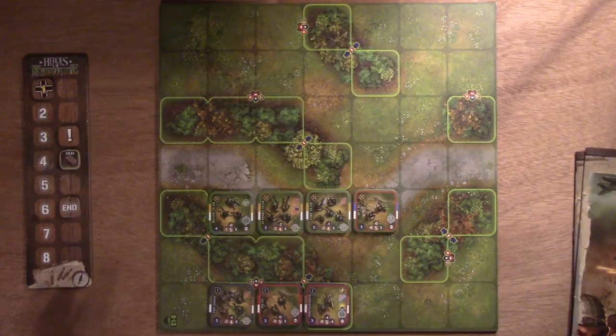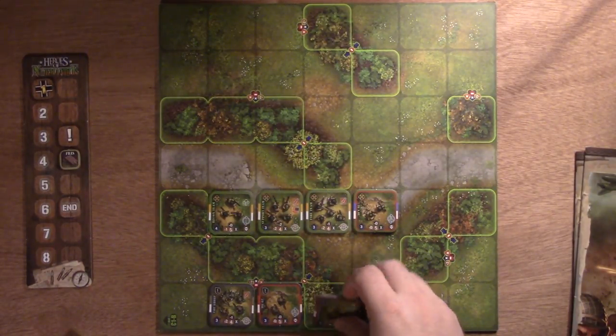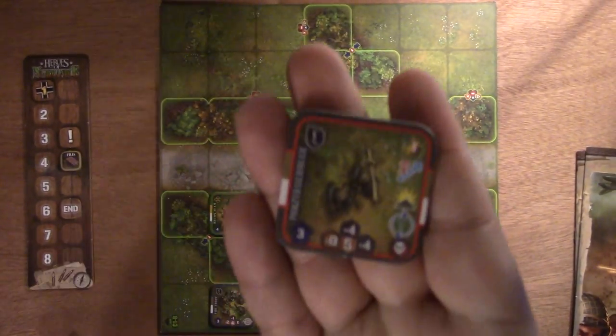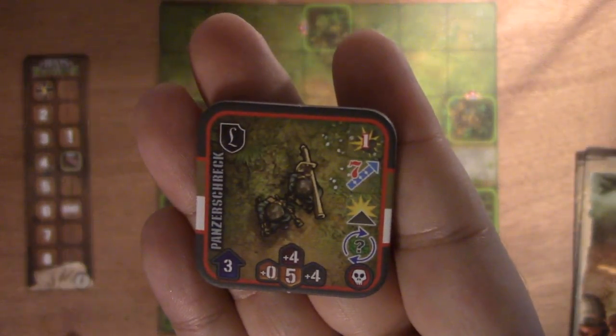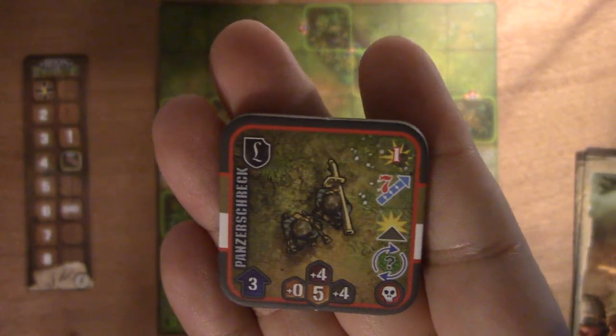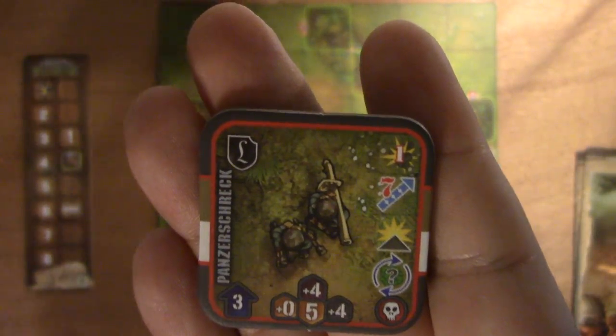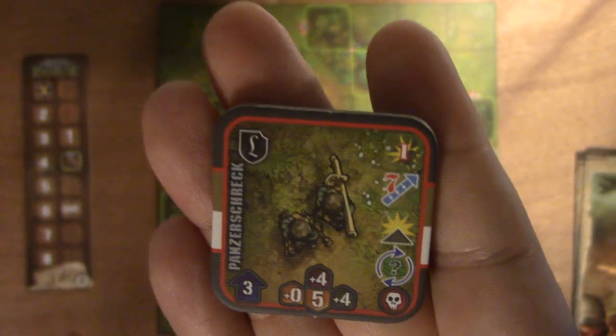With the rules, the first thing I want to look at are the counters — that's what drives the game. What's fantastic about the game is there are no charts and tables. Everything you need is located on the counter. You've got your unit represented by a top-down view, and then you've got some numbers.